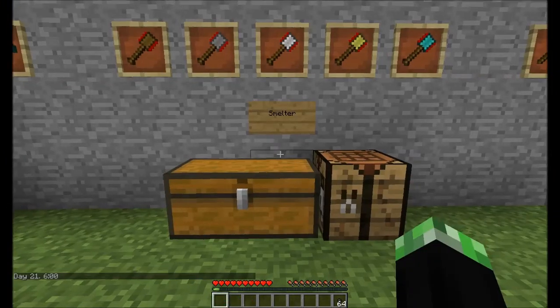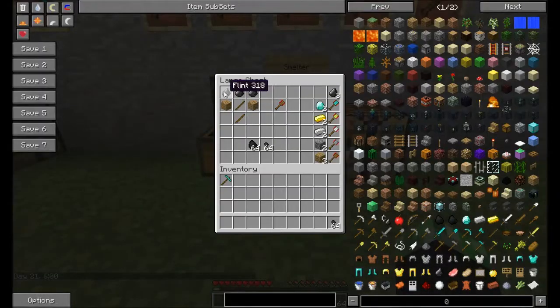Moving on to the second item of the mod, the smelter. The smelter is crafted with three flint, two sticks, and two wooden planks to make a wooden smelter. Or if you replace the planks with a diamond, gold ingot, iron ingot, or cobblestone you get yourself the stone smelter, iron smelter, gold smelter, and diamond smelter.